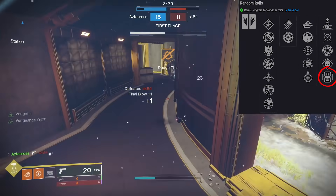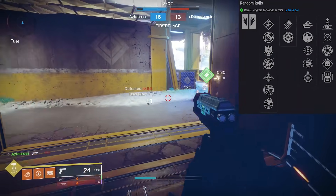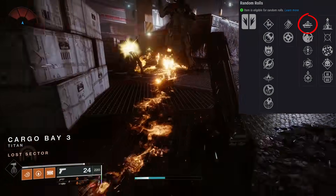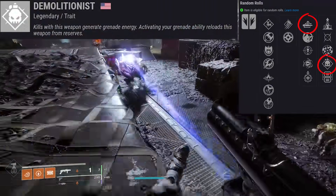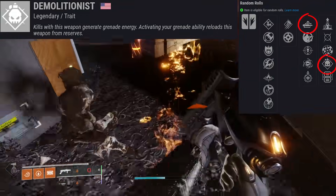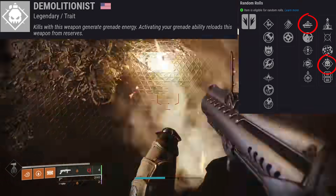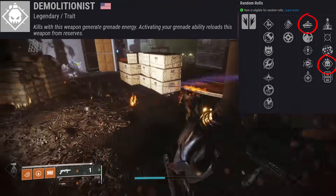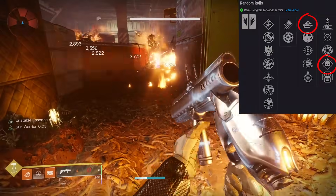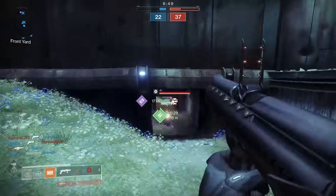The god roll that I've been seeking - that I actually got - is of course the trait Autoloading Holster, which is a fantastic trait to have on a single-shot grenade launcher, and Demolitionist. Kills with this weapon generate grenade energy, but something to remember about Demolitionist is that activating your grenade ability will reload this weapon from reserves. So if you shoot your grenade launcher first, throw your grenade, you can shoot immediately right after that. There are so many builds we can do with this - and this grenade launcher is gonna anger people.